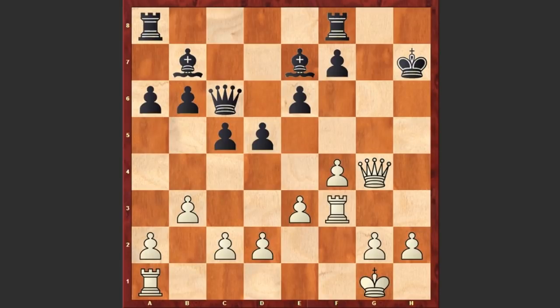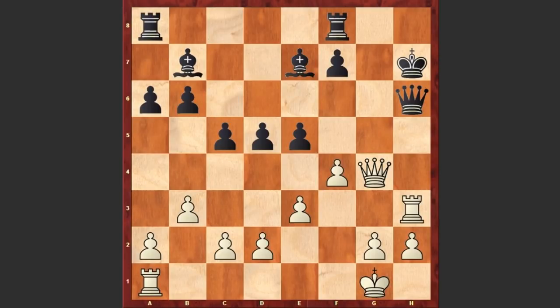Rf3 — the threat is Rh3 check — and Black is forced to give up his queen. Rxh6 check, Kxh6.